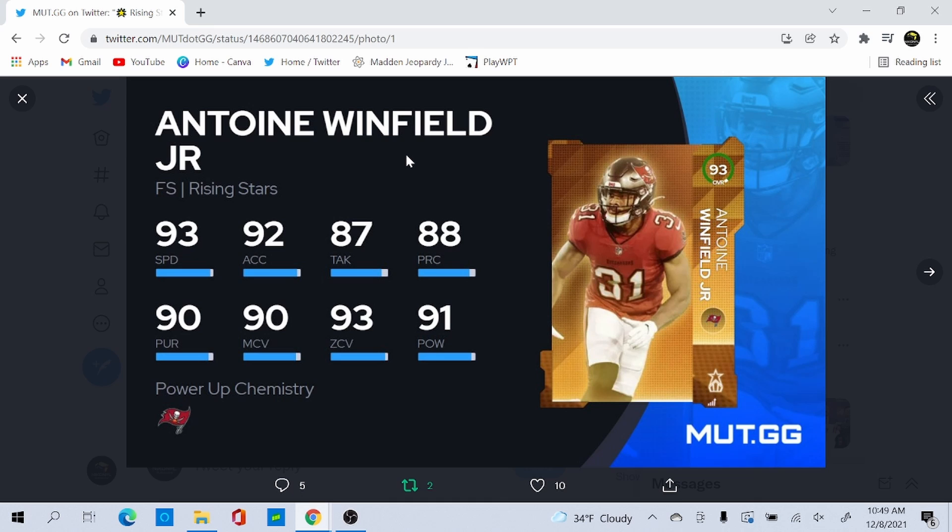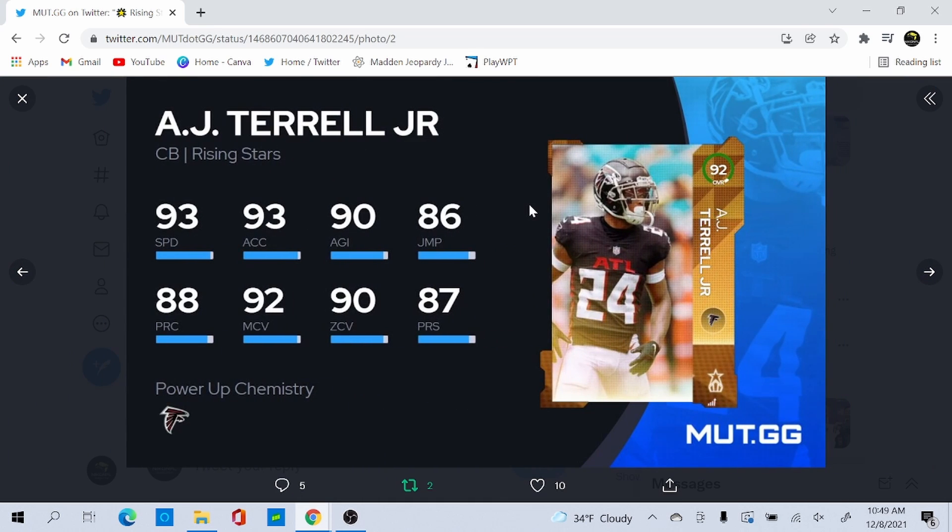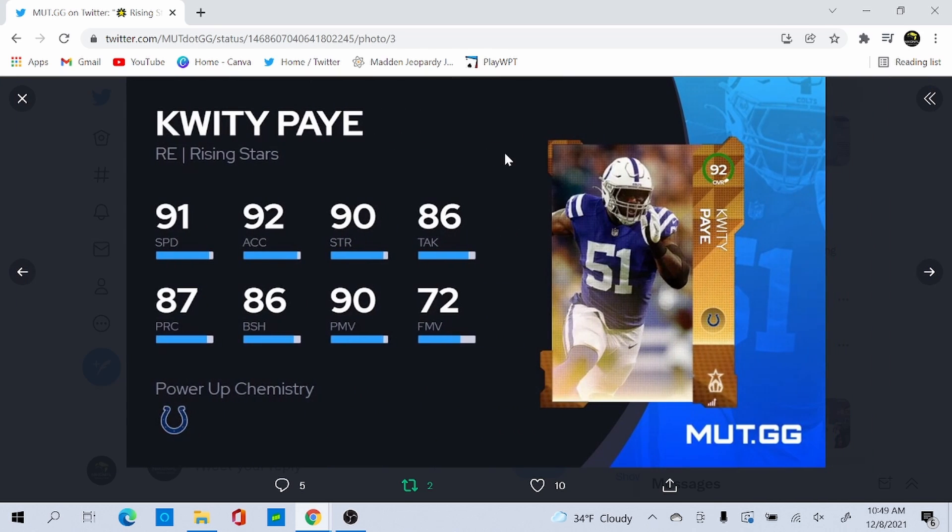Next we have AJ Terrell — this card is really good. 93 speed, 93 acceleration, 90 agility, 86 jumping, 88 play recognition, 92 man, 90 zone, and 87 press. He's kind of like Greedy Williams but taller, a little faster, and more physical. He's got around 74 hit power and 74 block shed. Terrell is a really good card for Falcons team themes.